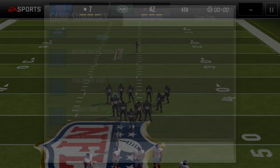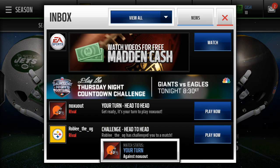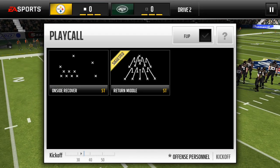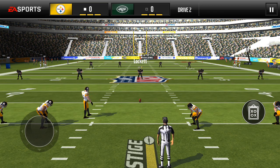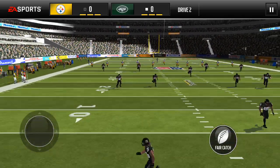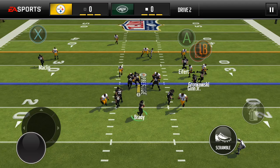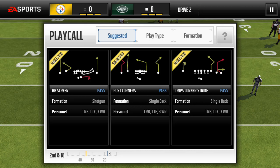Ted Ginn had two receptions, 86 yards and two touchdowns. Why not do some head-to-head drives — another Madden Mobile vlog. We're doing everything: season mode, head-to-head. We're going to do two head-to-head games and wrap up the video. Ted Ginn is going off in season mode — yes, only two receptions, but 86 yards and two touchdowns off of those.